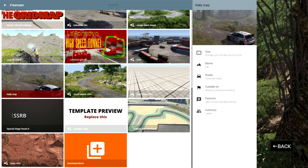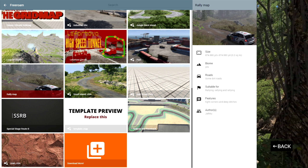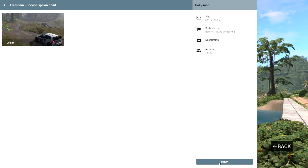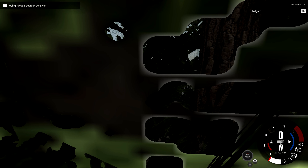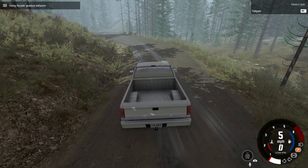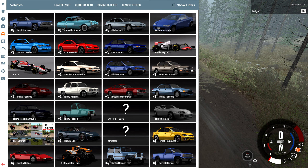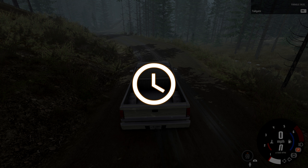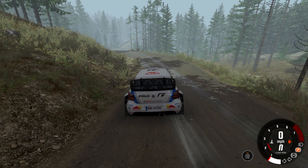Hey, this is YBR with BeamNG Drive and today we're gonna be taking a look at a map called Rally Map, which is actually a great name for a map because that is exactly what this map is. We're gonna go with the VW Polo R WRC, which is the exact same vehicle you see in the thumbnail for the rally map. So what better vehicle to drive on Rally Map than the rally car in the Rally Map thumbnail.